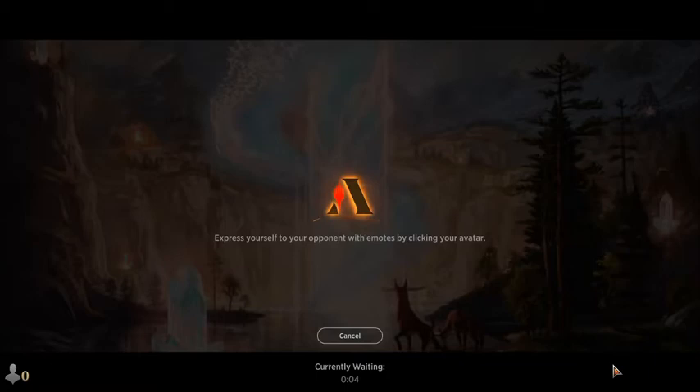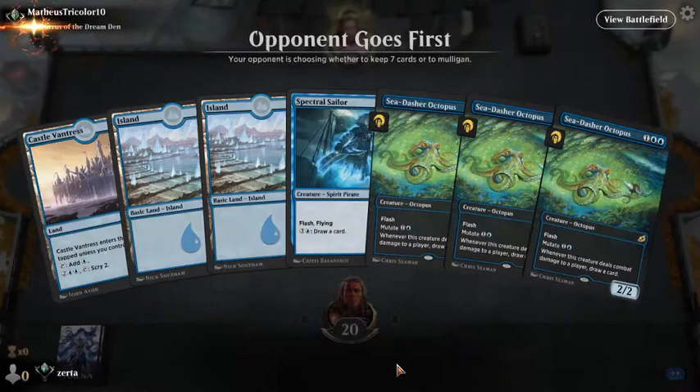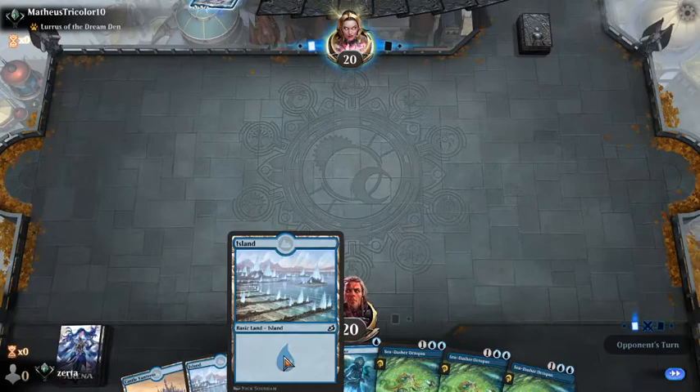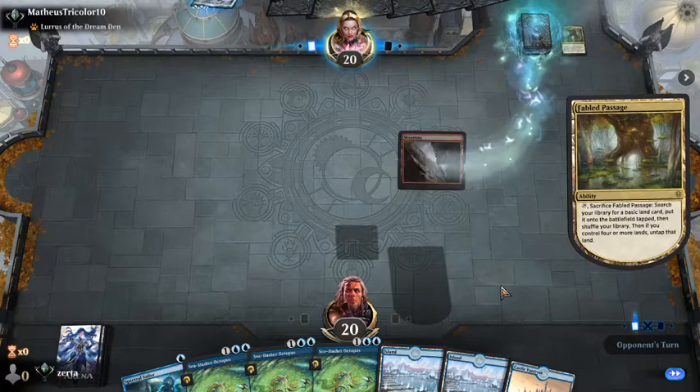Their removal spell cantripped, dealt two damage to us, and brought a different creature of theirs back. If there was a one-red deal-damage destroy-target-creature card where its controller takes damage equal to its power and you draw a card — and you return your Cauldron Familiar from the graveyard to the battlefield — yeah, that's kind of absurd. And that's basically what just happened to us there. We weren't winning that.